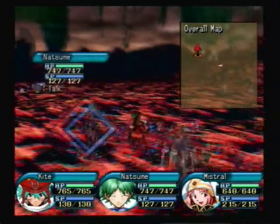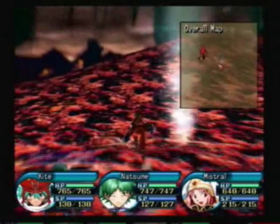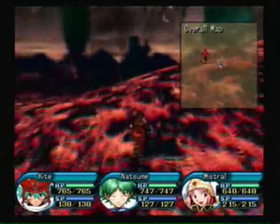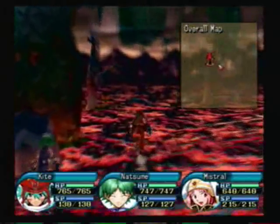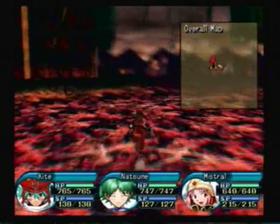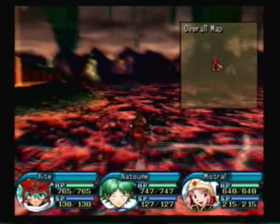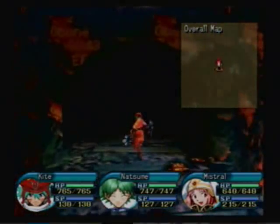One vaguely important thing I noticed is that Mistral's weapon is already an exceedingly powerful weapon. In fact, I do believe it's more powerful than any other weapon in this game. The downside is it has like minus ten physical evasion or something, but really, when's she gonna get hit?